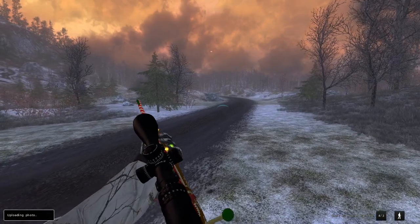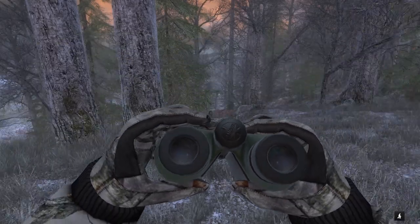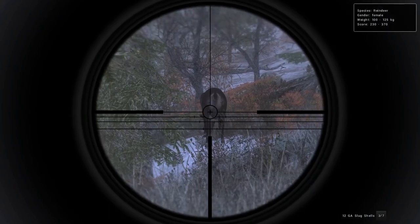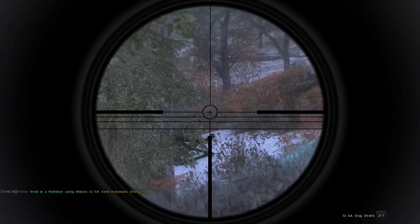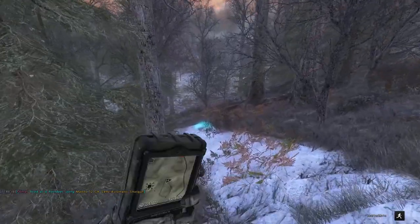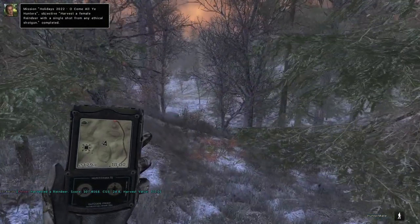That did do one of the objectives — we did have to kill a Rudolph at some stage. Let's see if we can catch up with these reindeer and find a female. Well, we just about walked over the thing, but there is a female reindeer, probably going to score higher than our male, and the only requirement is a single shot with a shotgun. Even at this terrible angle with a shotgun slug, I think it would bring it down. It tipped over — we were all good. The 12 gauge slugs are more than capable of taking a reindeer down. Score of 307, bigger than the Rudolph we shot.